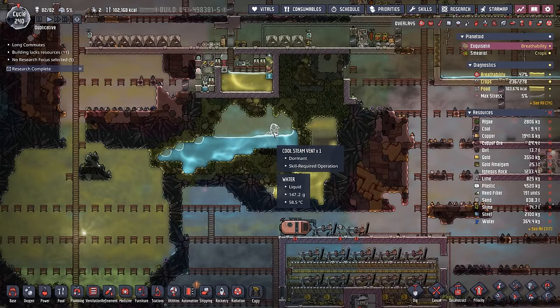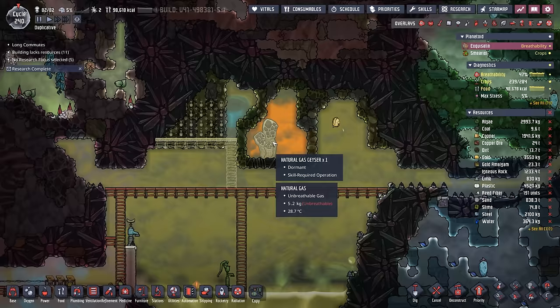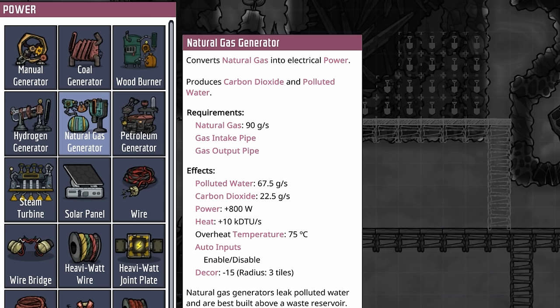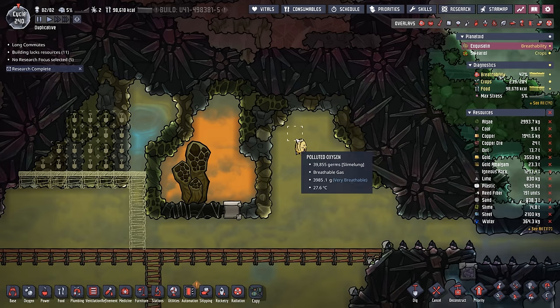We'll probably start with this cool steam vent, and also tame this cool steam vent here. We're also going to tame this natural gas geyser and start running natural gas generators. The great thing about the natural gas generators is they kick out some polluted water in return. Step one, though, is clearing all these areas out.